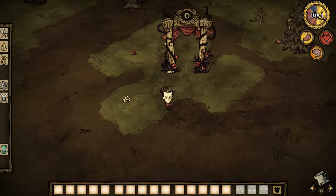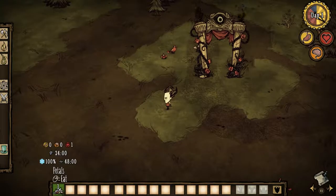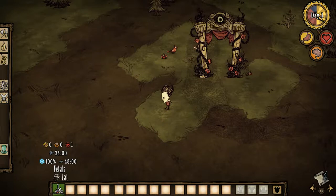Hello everybody, it's Meliodas here, and today we're doing another mod showcase video. Today we're going to cover a small mod called the Item Info mod. Basically, if I pick up this flower and hover over it, it says it gives me zero hunger, zero sanity, one health, and 24 minutes of a lifespan.